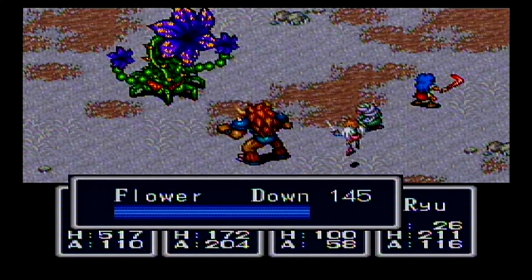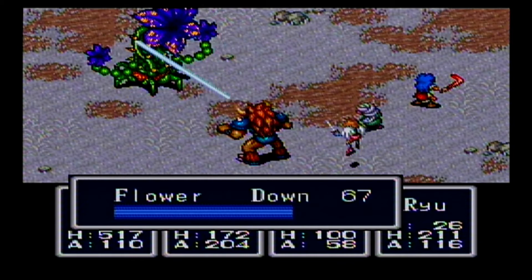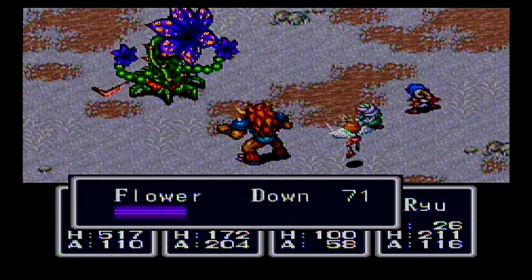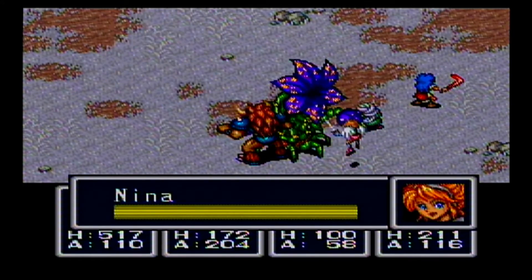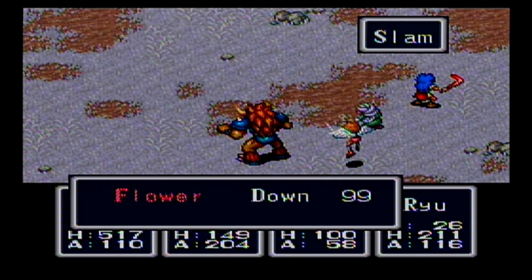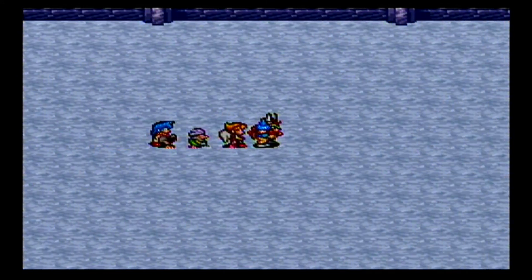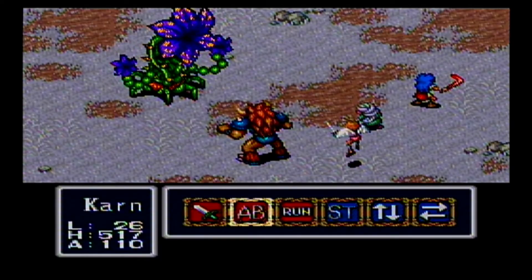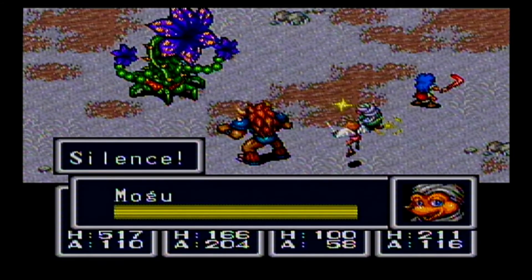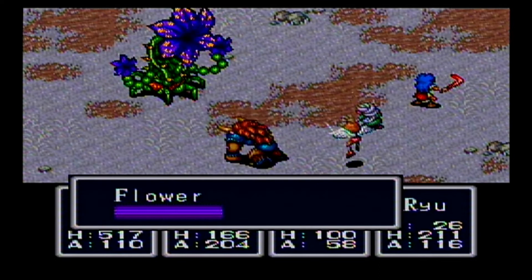Just gonna auto battle these guys. The only way to take them out in the first round is if you get crits with multiple people, and one of those people has to be Karn — so I'm not that worried about it. He also does not really do a whole lot of damage, so I'm not worried there. So that exit's probably gonna be over here. Finding a lot of flowers. These are the enemies that we see outside this place, which has been the only frosty area — so that makes sense, even though it's not supposed to be frosty.